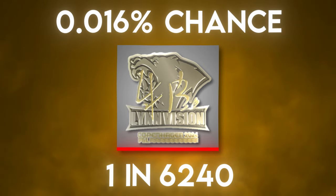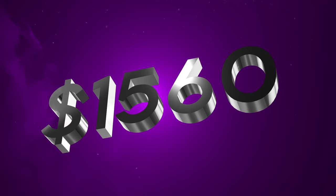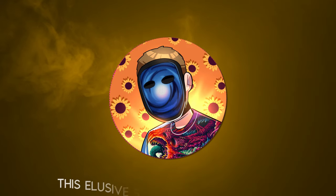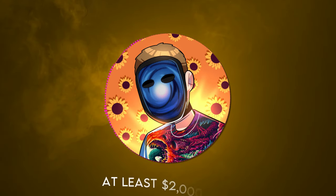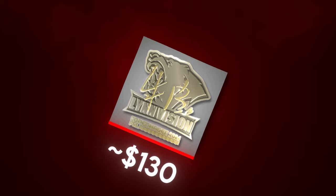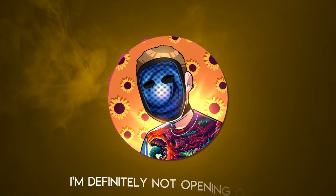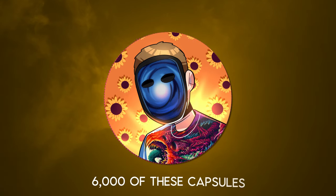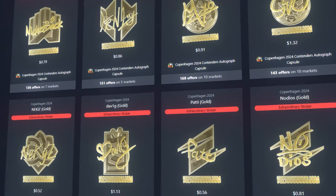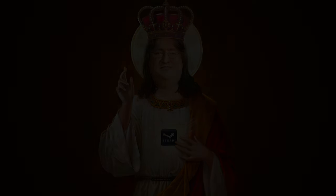To get specifically the Zacher Gold, we have a 1 in 6,240 chance — a 0.016% chance. That means on average I would have to spend $1,560 to get one of these. This elusive sticker must be worth at least $2,000, right? Wrong. This sticker is only worth about $130, making this one of the dumbest decisions I've ever made. I'm definitely not opening over 6,000 capsules, so I'm giving myself one shot — opening until I get one singular gold. Let's see if Gaben is on my side.